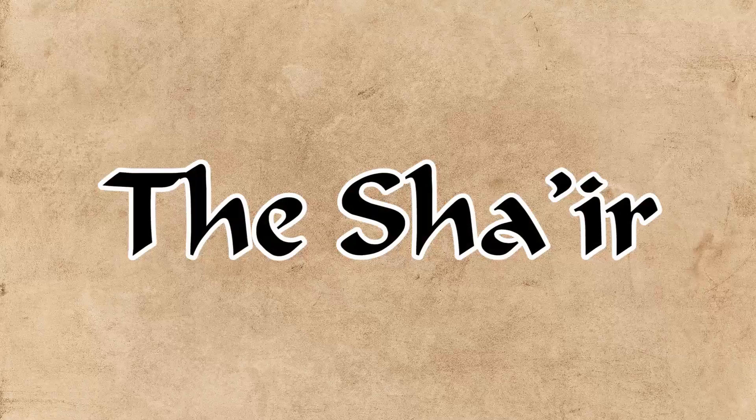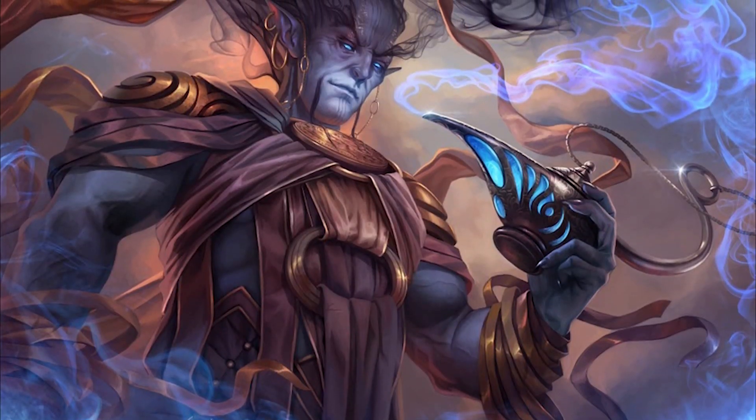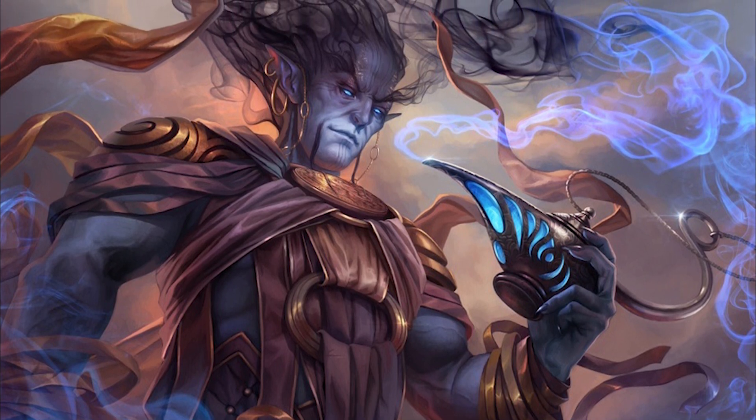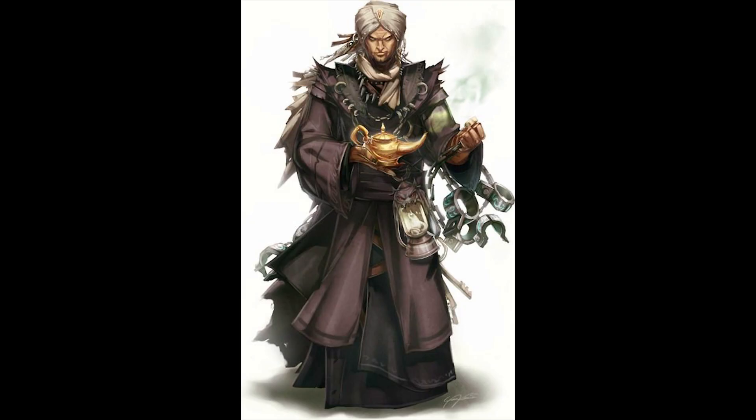The Sha'irs are the third most common caster and are quite different. A Sha'ir is a wizard that gets their spells from genies. They don't learn spells in the usual studious fashion, but instead call upon bound genie-like creatures to bring them spells from the various planes of existence. In 5th edition, this would be more akin to a warlock than a wizard or sorcerer, as you're creating some kind of pact.